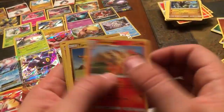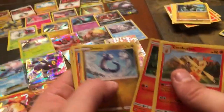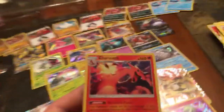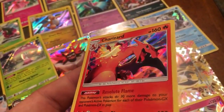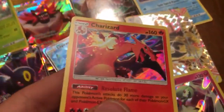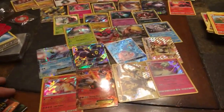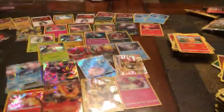Eighth pack — Fire energy. Combusken, Turtonator, Fury Flint, Hakamo-o, Torchic, Charmander, Jatini, Trapinch, Reverse Holo Combusken — and we just pulled a Holographic Charizard! Holographic Charizard from Dragon's Majesty — that's like my favorite Pokemon. I'm kind of a first set guy and Charizard is my favorite.